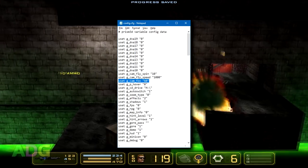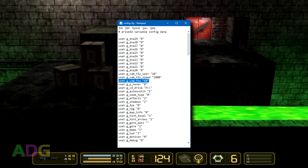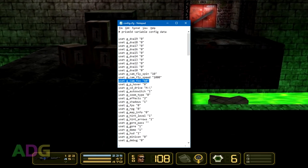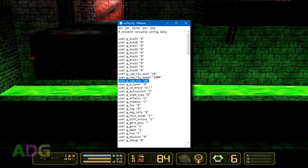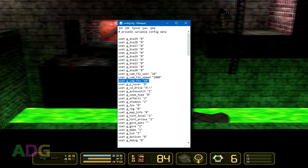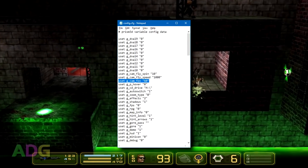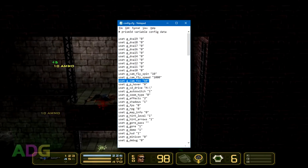You'll need to open the config.cfg file for the game in the duke backslash base folder, and add the line USET G_CAM_FOV and put your desired field of view in quotes. The default setting for a standard aspect display is 50, and for a 1080p monitor the most optimal setting is 60 to get it looking just right.